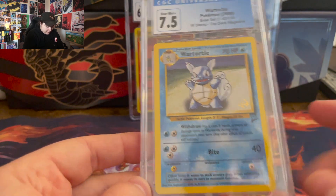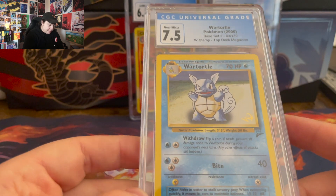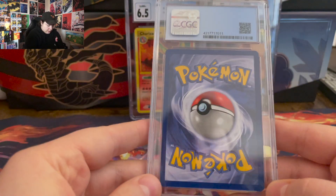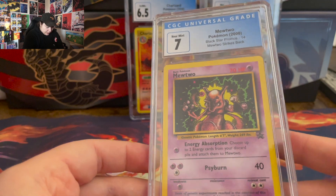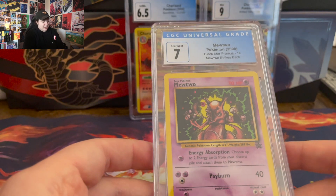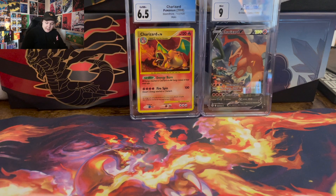Wartortle from Base Set 2 — it's got the little stamp right there. That's not bad for a card from 2007.5. Next one — another one from 2000. Got the Mewtwo, Blackstar promo from the Mewtwo Strikes Back movie. I'm not a fan of the art but it is different and unique, so that's why I wanted to get it graded.